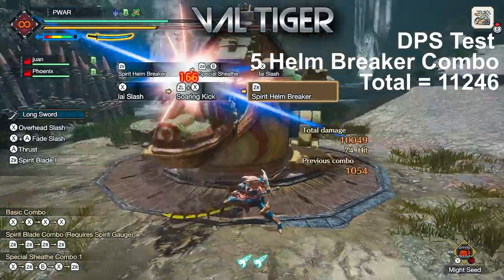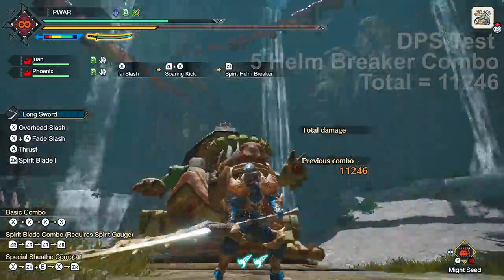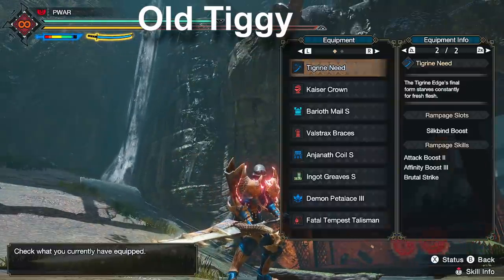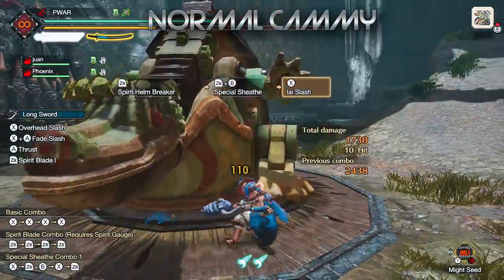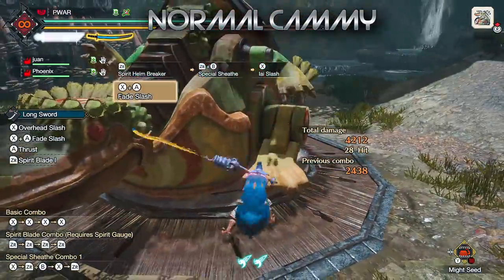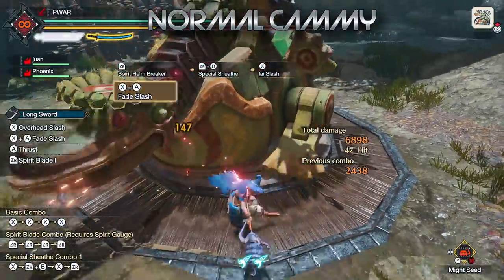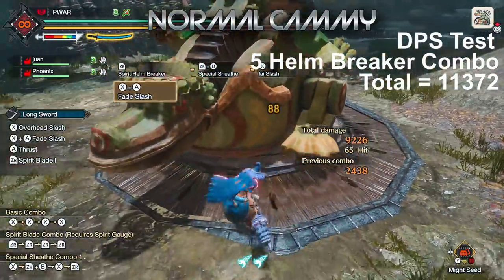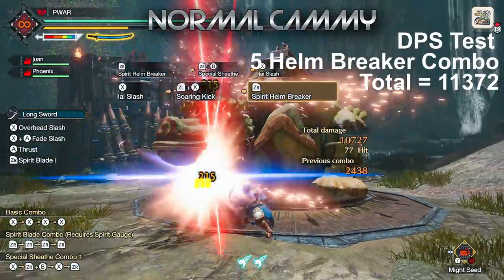Val Tigrex gets a nice score of 11,246 — this beats out the new but still old Tigrex build which got 10,939 with speedrun buffs, so the Val build is now better than the old Tigrex build. Moving on to normal Cammy, which has 95% crit total — it's pretty much capped out compared to the Val builds that get improvements from cats and Resentment. By the end of the sequence Cammy gets an impressive 11,372 — a very nice score, but as mentioned, this is its limit.